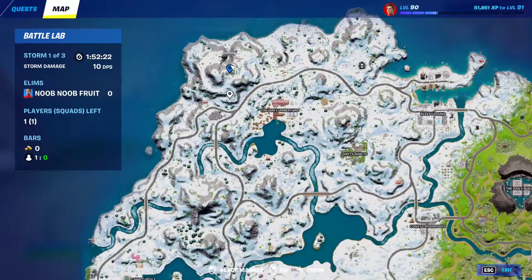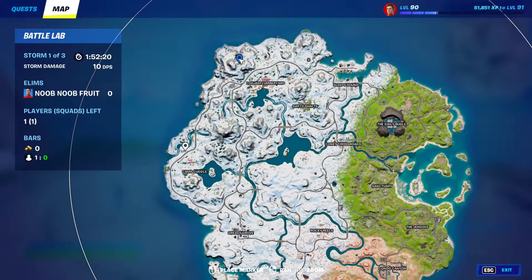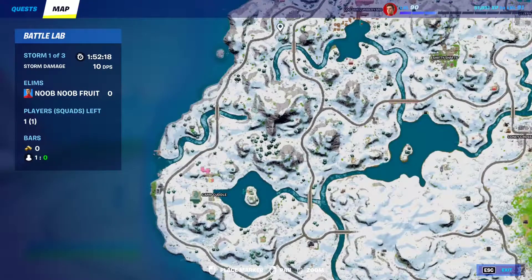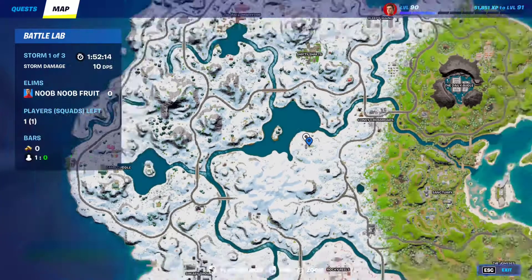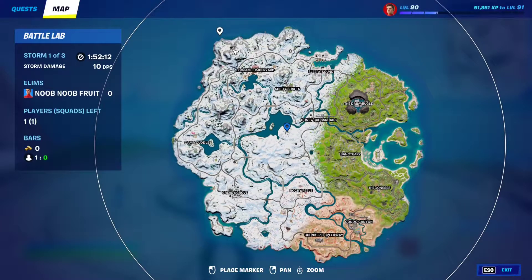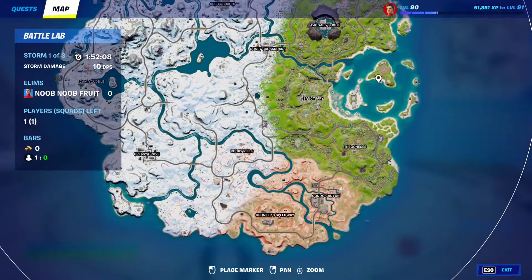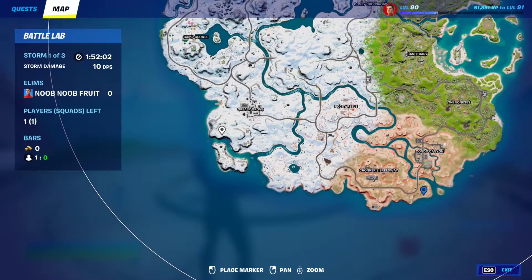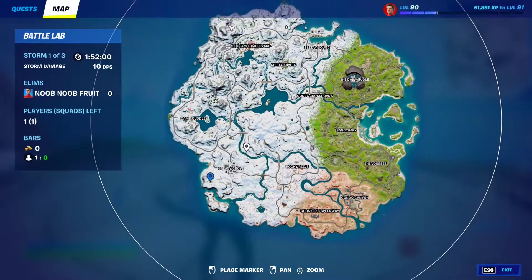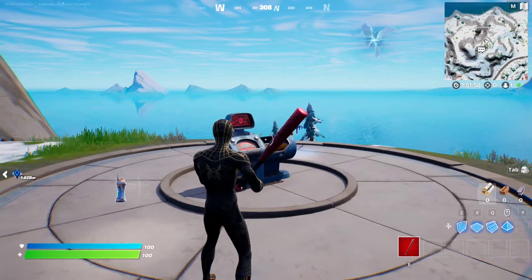Right now I'm at this one — I'm going to go to the three closest outposts to each other. In case you want to know all the locations: there are seven in total. There's one right here, one over here, one right here, and one right here next to Greasy Grove. That should be all seven.